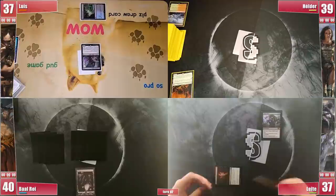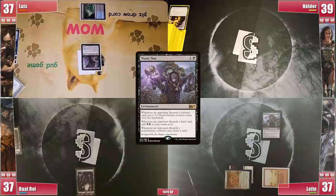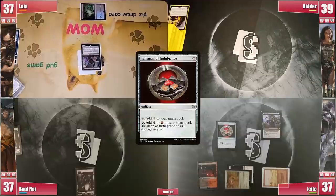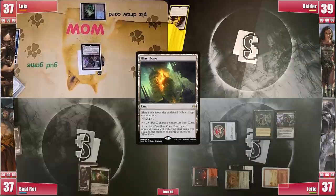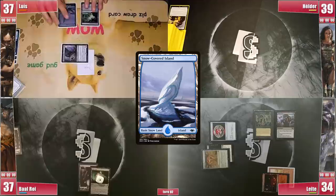Leite gets to his turn and not finding lands, fires his Kroxa, triggering and sending it to the Command Zone. Everyone discards one card, 2 known lands allow him to draw 2 cards, and the discarded land gives him double black. He plays an untapped Blood Crypt, casts a Talisman of Indulgence, and then casts Chains of Mephistopheles before passing. Baal plays a Blast Zone to eventually uptick it. Luis draws, goes to combat sending the Agent at Leite, plays a Snow Island, and casts a Grim Monolith before finishing his turn.